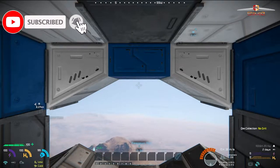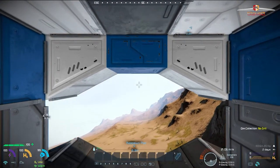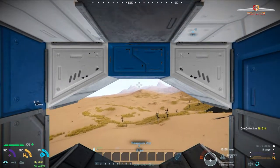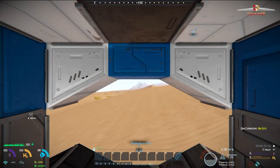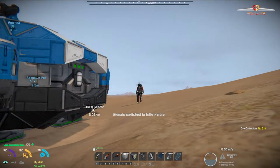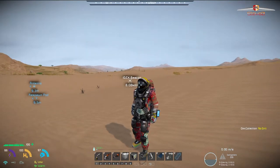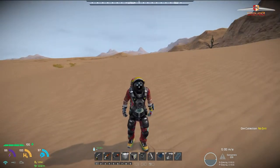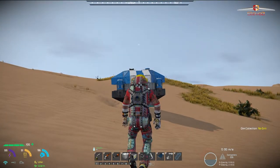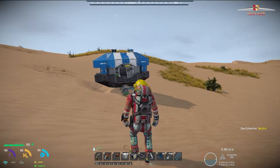Welcome to the start of a new Space Engineers series! We are on Patium, which has 2.4 gravity — I doubled it from the original 1.2. That means jetpacking is essentially useless, and falling is going to hit really hard.